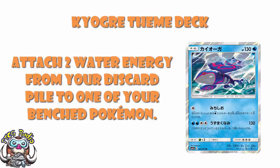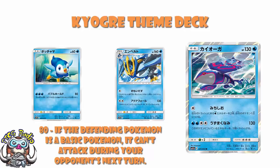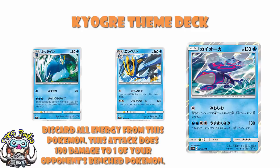We do need a whole bunch of other Pokémon in the list, and we actually have a free-free-two line of Empoleon. The new Empoleon from the set is amazing — for one colourless energy, it can choose an attack from any of its previous evolutions and use it as its attack. We've then got Piplup, who does 80 damage, but if the defending Pokémon is a basic it can't attack during your opponent's next turn. And Prinplup discards all energy from this Pokémon and does 100 to one of your opponent's bench — really nice for sniping around and taking out bench Pokémon.